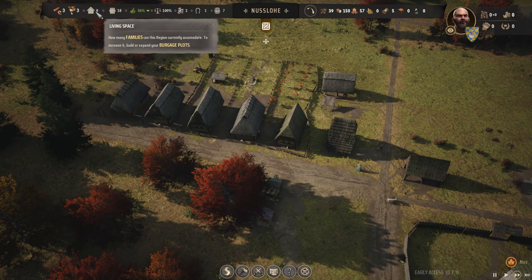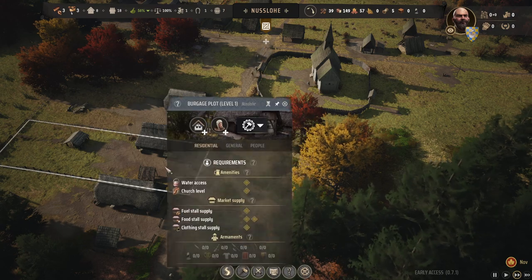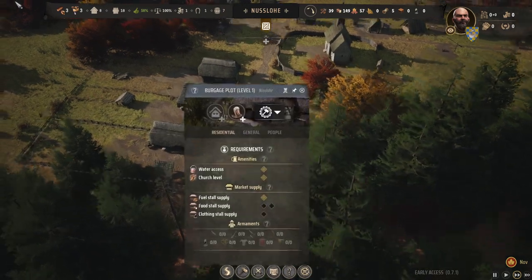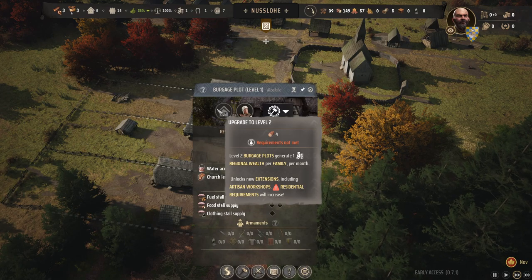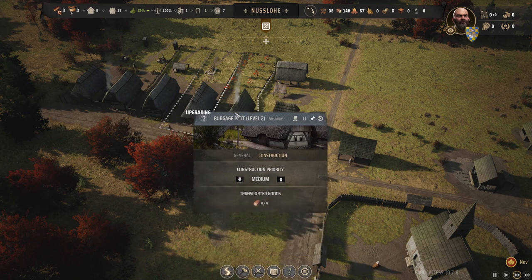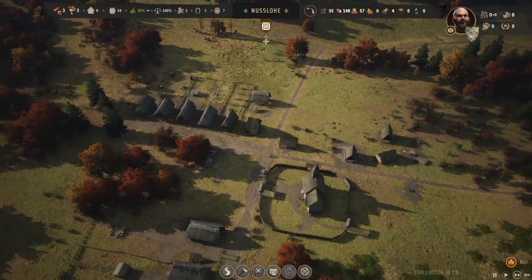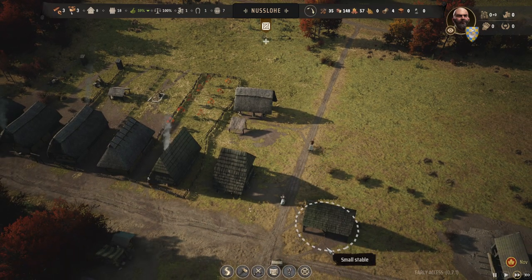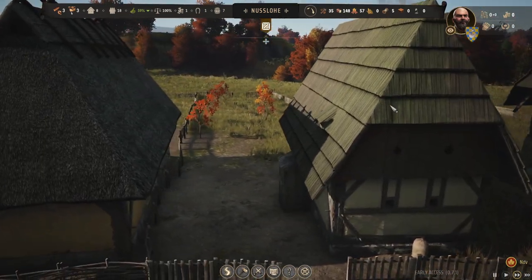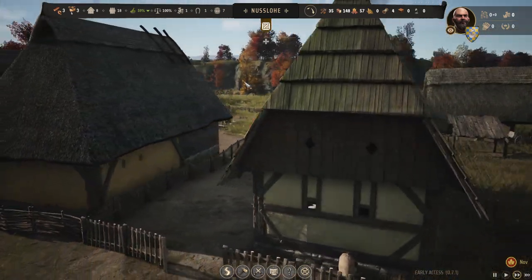We're now at six families. Sometimes one plot populates first — I don't know why. They're getting a boot stall. We'll come over here and upgrade this one if we have the timber. We now see a building that has a wood shingle roof instead of thatch, still wattle and daub for the main structure.